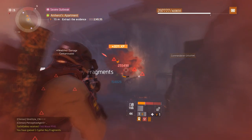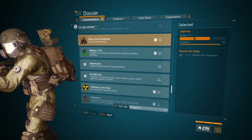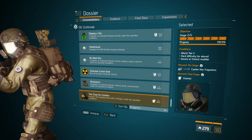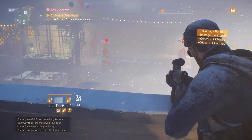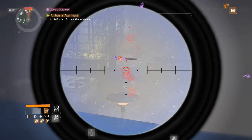The Division — how to get the chemist mask and the 'Too Close to Comfort' commendation. With the surprise global event this weekend, which is Outbreak, we get a little bit different commendations to unlock the masks. One of those commendations is Too Close to Comfort.